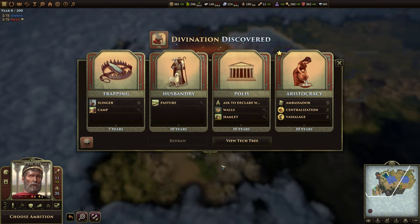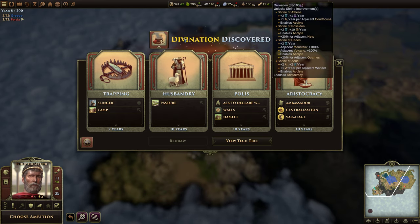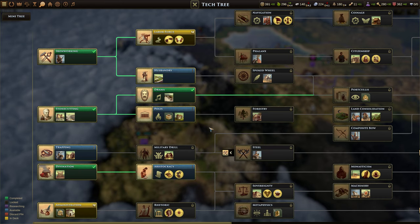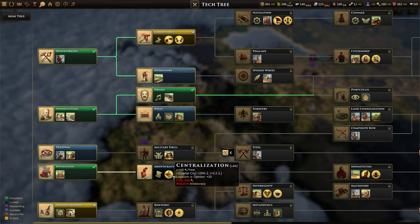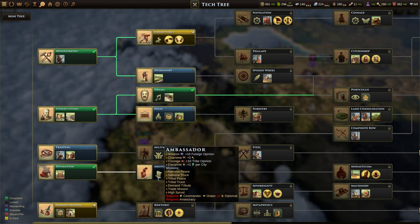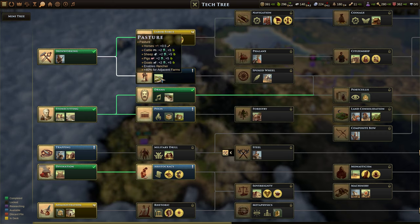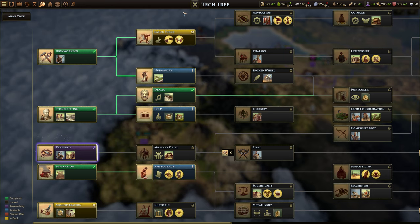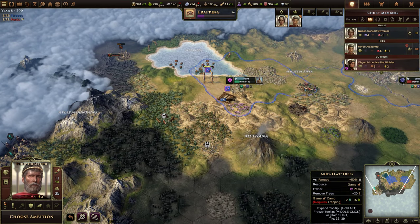We finished Divination — now we can build shrines. Poles would be good because we can build walls and hamlets. Aristocracy would be great — we get pasturage, centralization, and we can appoint an ambassador. I think Trapping is a good way to go. Husbandry would also be solid — 40% for adjacent farms is good. Administration we can't get right now. Let's grab Trapping because we have the game resource right there.